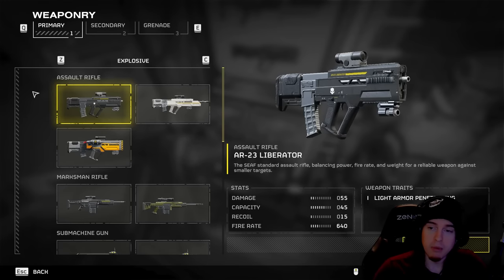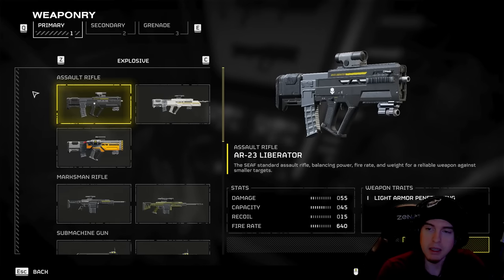Moving on to rank number four, we've got the AR-23 Liberator — your best all-around assault rifle, even though the assault rifles in this game sadly aren't really hitting the mark for me. I haven't really used them since the beginning of the game. This is one of the first weapons you have in the game and it's a nice well-rounder if you're looking for something with decent rate of fire, decent ammo in the magazine, and pretty stable.